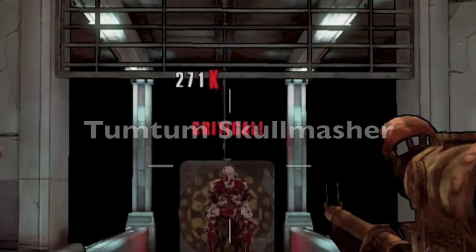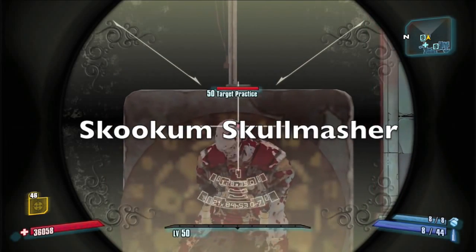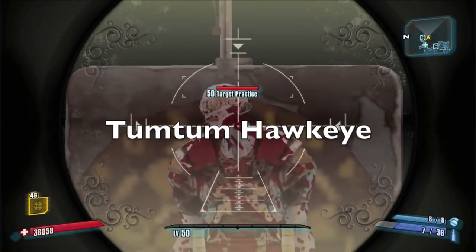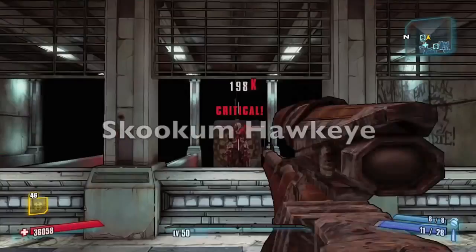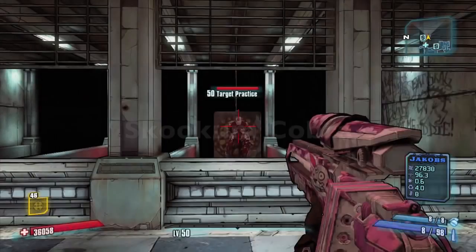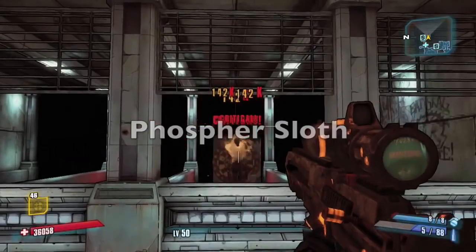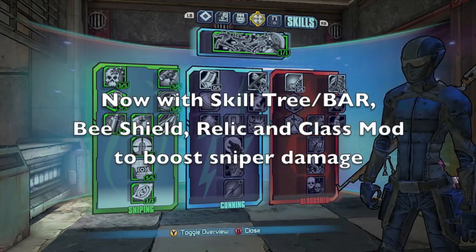The Tum Tum Skull Masher without a bee is pretty good, and the Skookum Skull Masher, which a lot of people were telling me was going to be better, is not as good. The Tum Tum Hawkeye with no bee only gets 164k, while the Skookum Hawkeye outperforms it at 198k. The Skookum Cobra is just average without the bee. And here's the first big surprise — the Sloth. Look at that, 426k. It outperformed all the other ones.